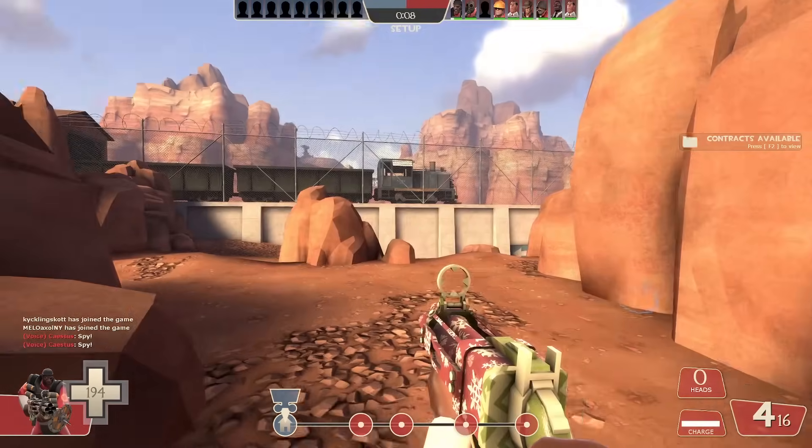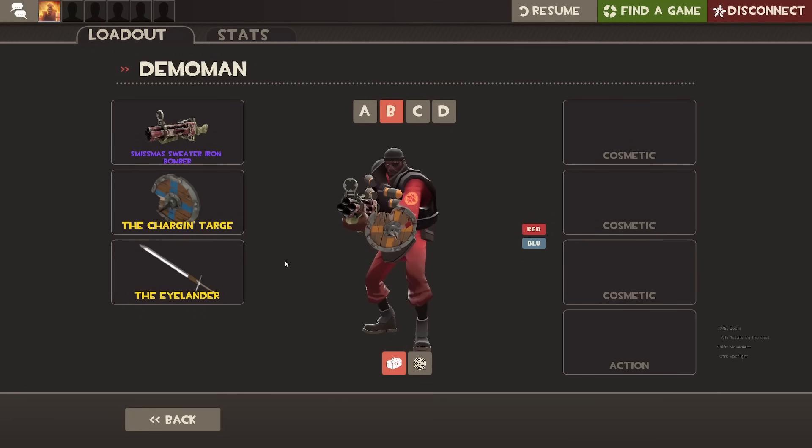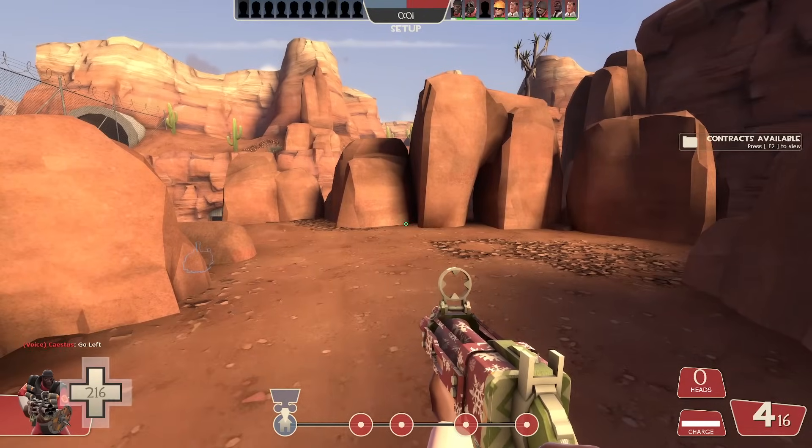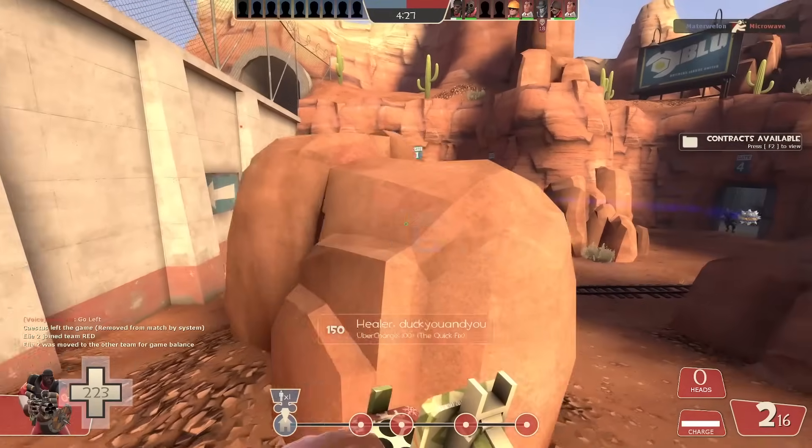Hopefully it's gonna be 12v12 soon. The reason why I'm using the hybrid demonite loadout is because I don't want to use stickies — it's all about piping people. But first we gotta get four heads for maximum speed and maximum health, and then we start piping them.